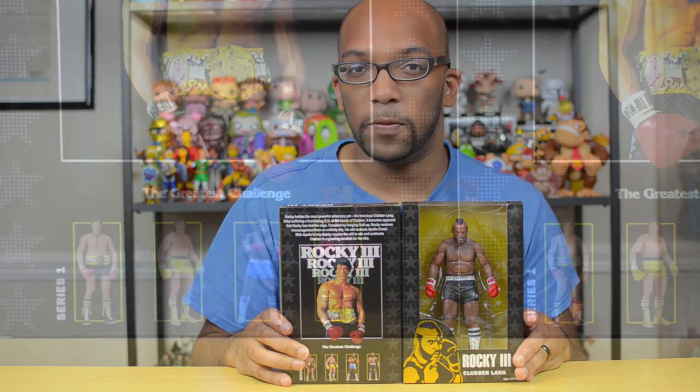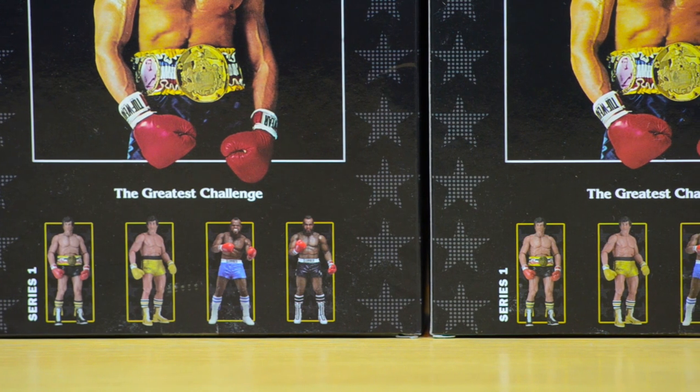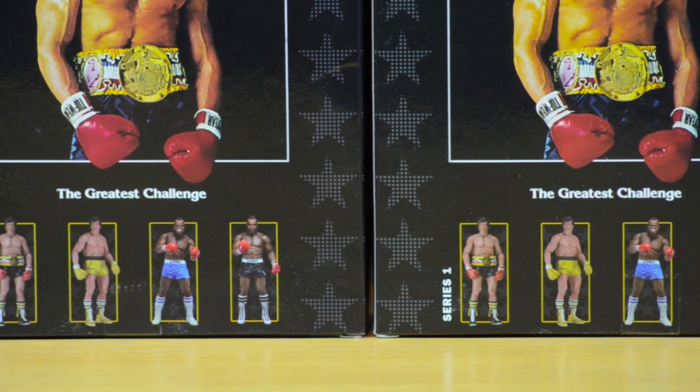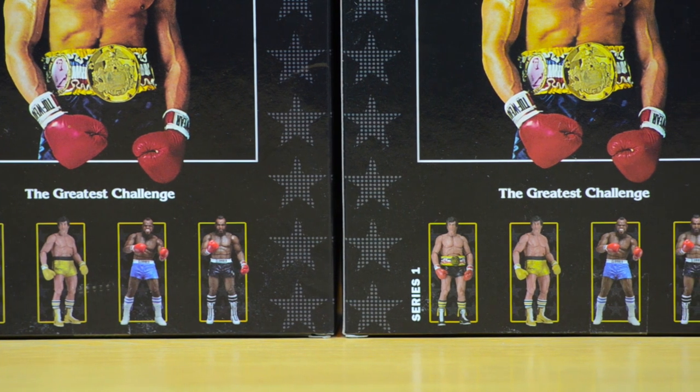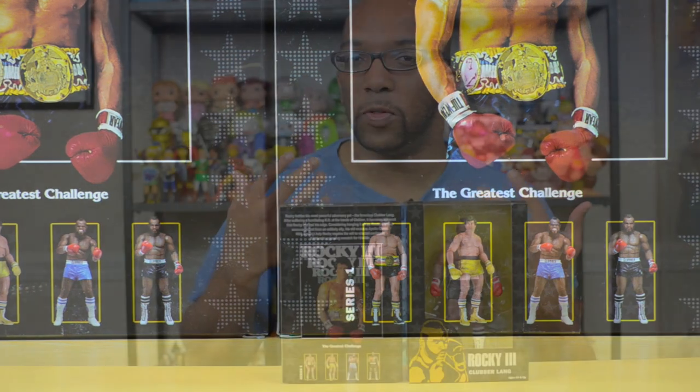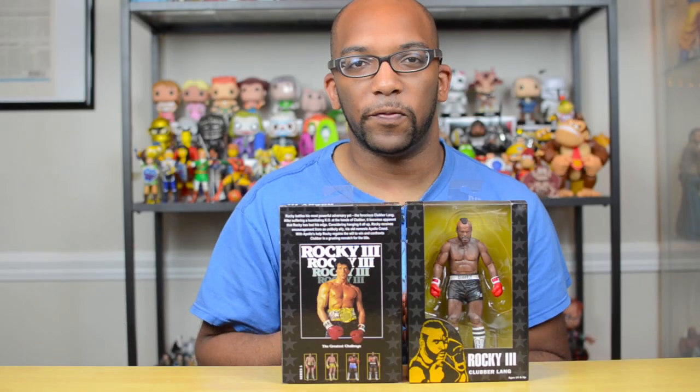If you look on the back of the box, you're going to see that there are two other figures. They're still Rocky and Clubber Lang, but this Clubber Lang has a different color pair of trunks — he has blue trunks — and his mouth is sort of open. You can see his mouthpiece, and it looks like he's in the middle of the fight with Rocky.